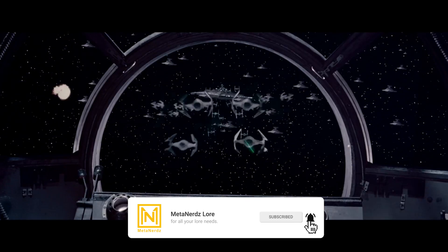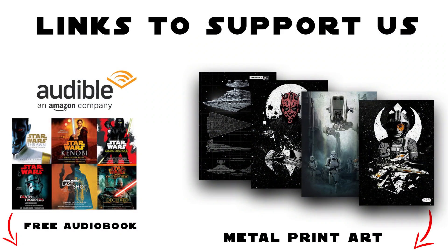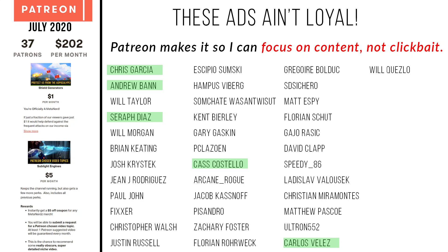Leave a like and comment if you want to help the video in the YouTube algorithm. In the description you'll find links to cool Star Wars art and free audiobooks, as well as our Patreon and PayPal — for just one dollar your name could be here. Special shout-out to our $25 tier patrons Chris Garcia, Juban Sarif Diaz, Cas Costello, and Carlos Velez. And remember: the tricky thing about ruling an empire is that any remote cloudy planet may contain a fish building a weapon that could topple you. And the Force will be with you always.